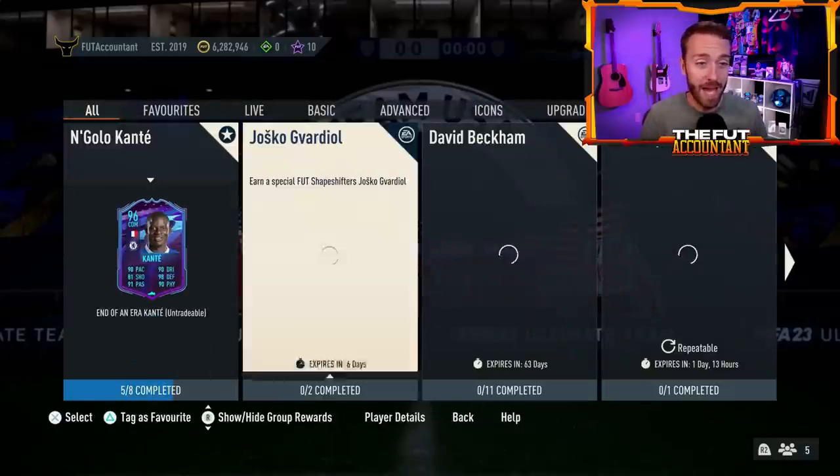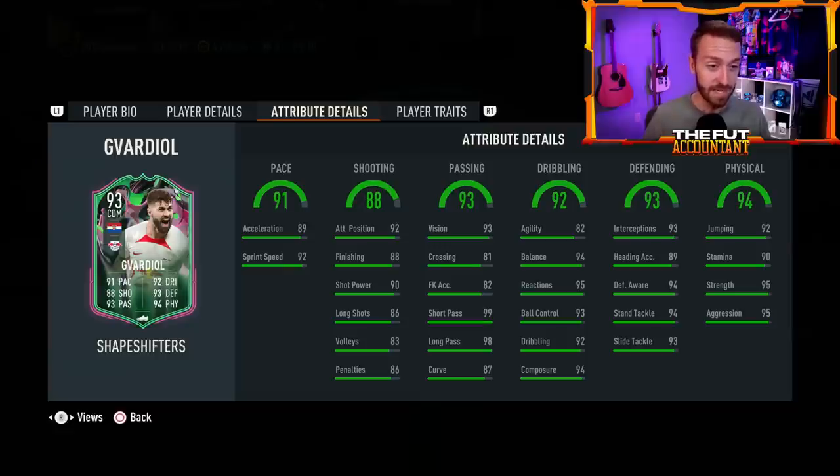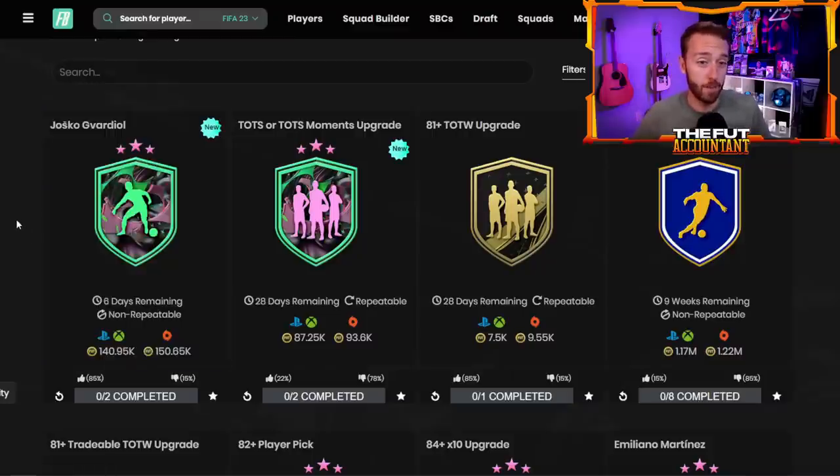SBCs as well — we had a new SBC player, Jawsko Gavardiol, Shapeshifters Center Defensive Mid card. This was leaked a couple hours before content, but we really had no idea it was coming apart from that. High-high work rates, 4-star, 5-star. That's a good card. He's just two shooting stats away from having 90 in every single stat. You look at the in-game stats, he's looking really good. The best thing about it is the price — 140,000 coins, very craftable with only two squads required, 85% upvote. The only issue is it's tough to link, of course, with Croatian links in the Bundesliga.